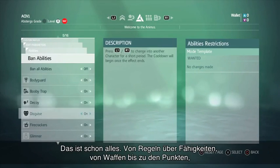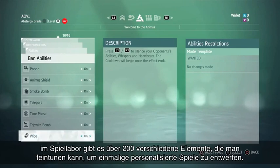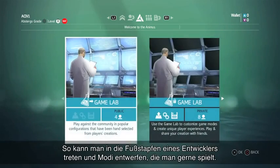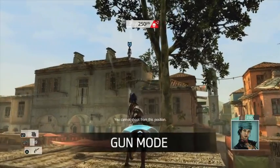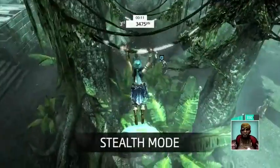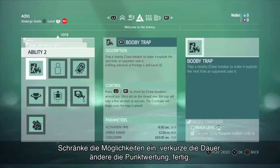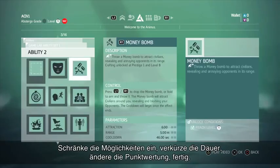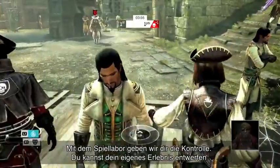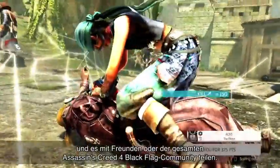It's that easy. From rules to abilities, to weaponry and scoring — in the game lab, there are over 200 different elements you can tweak to create the ultimate custom matches. So you can step into the developer's seat and create a mode that you want to play. Want to use only pistols? Build it. Only want to count stealth kills? Do it. Limit abilities, shorten timing, redefine scoring. Done. With game lab, we're handing over the control so you can design your own experience to share with friends or the entire Assassin's Creed 4 Black Flag community.